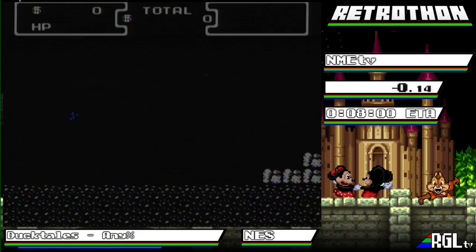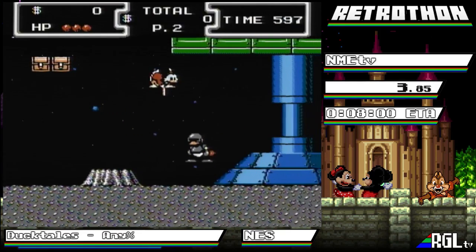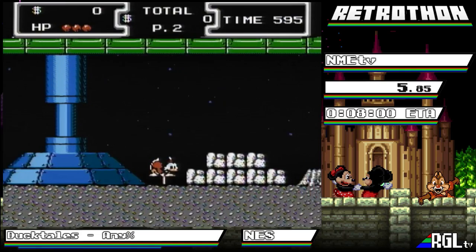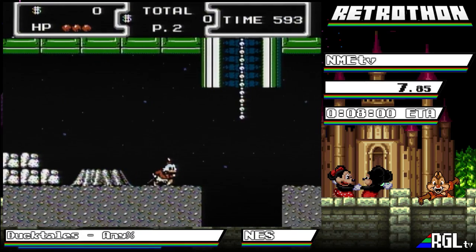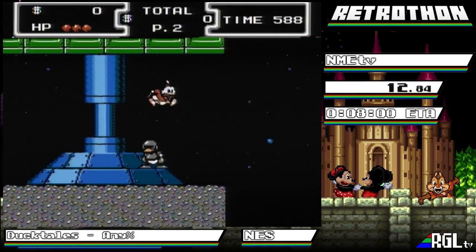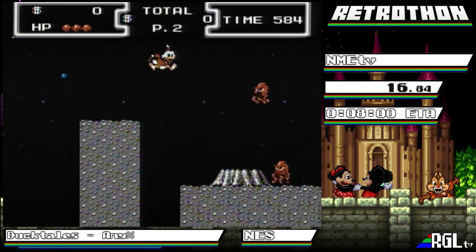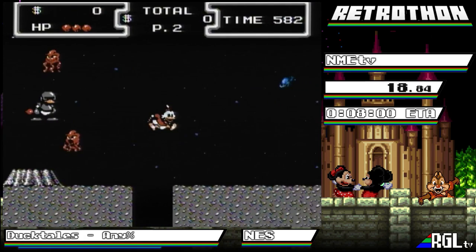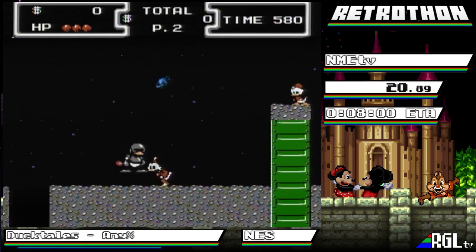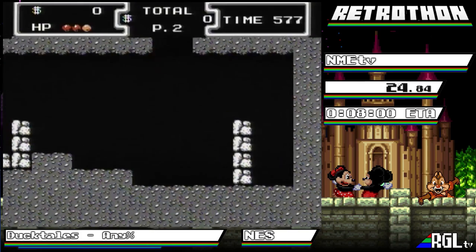We're going to pogo through this part and jump over here, try to pogo over this spaceman — yes, okay, we made it. That's going to despawn a guy right here and give us a nice clear path. You don't have to pogo off of the enemies but you save a little bit of time. We're going to use this alien as a little stair step right there — a stair step, not a ladder, I know the difference.